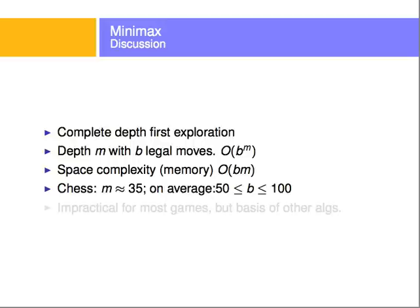Minimax is a complete depth-first exploration. If the depth of the tree is m and there are b legal moves on average, the running time is O(b^m) and the space required is O(b × m). In chess, m is about 35 moves per game, and the average number of legal moves at any step is between 50 and 100. So for all practical purposes, plain Minimax is very impractical for chess, but it forms the base for many algorithms — for example, computing minimax only up to a certain depth.